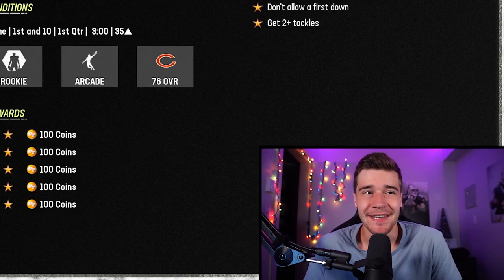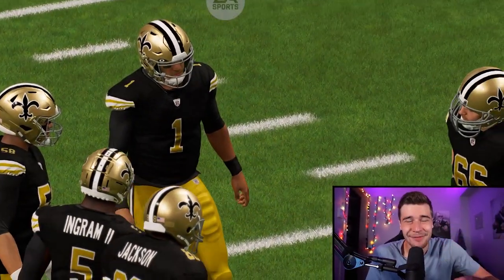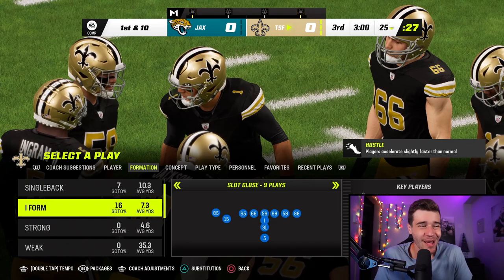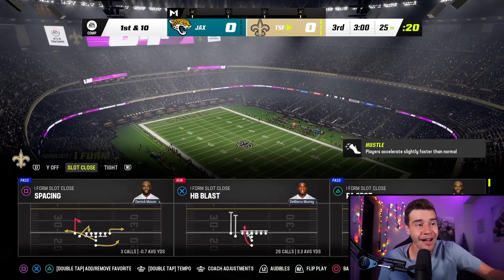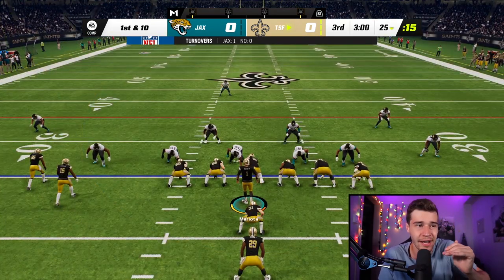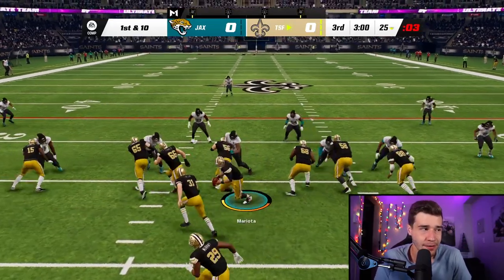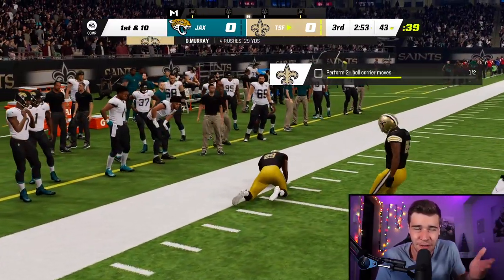Passing solos are some of the easiest challenges in this game, but where it gets more difficult is running the football. For the rushing plays, I'm playing on competitive mode, so if you use these on arcade they'll be even better. The first play is out of I Form Slot Close — put in your starting running back, here it's DeMarco Murray. Call the play Stretch. Before you snap, flick your right stick to the left to flip the run play — running to the left is so much more effective. Almost every single time, you're guaranteed about 15 to 20 yards.